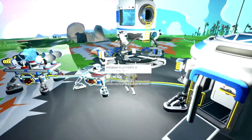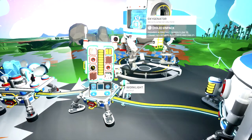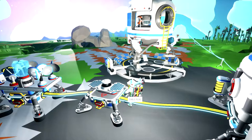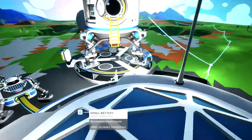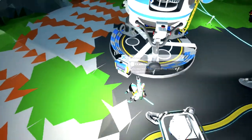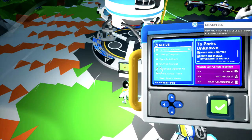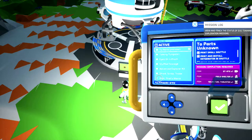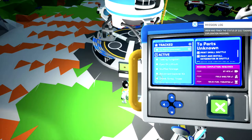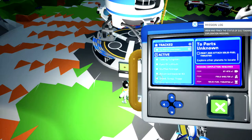Now we're going over here, adding the oxygenator, and we'll unlock it. Perfect — and now you see the oxygen icon came off the ship. So we had 'print and install oxygenator' completed, now we need to print and attach a solid fuel thruster.